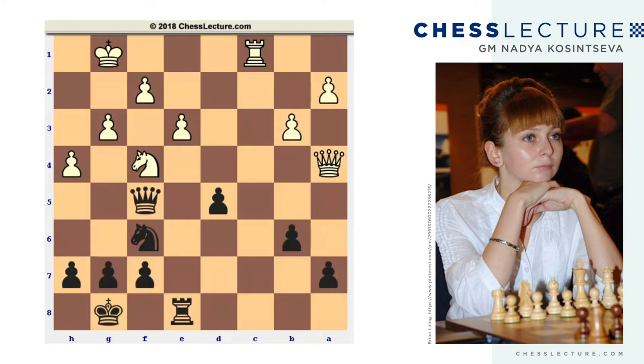In the position that you can see at the diagram, black to move. White seems to be better because of his better pawn structure. Black has an isolated pawn on d5, his pawns on the queen side are also weak, and the white queen right now attacks the pawn on a7.